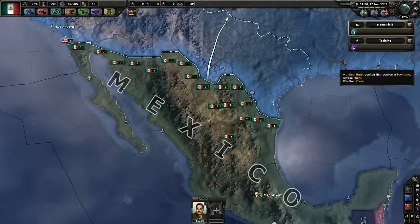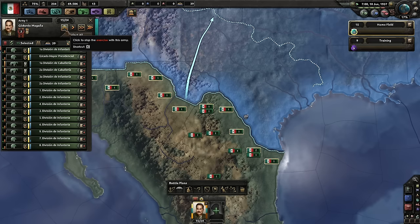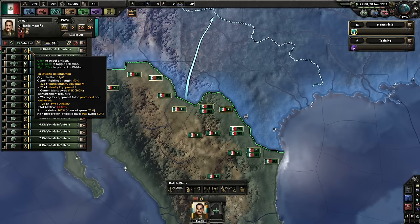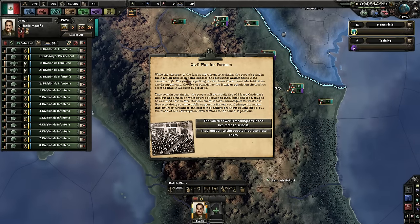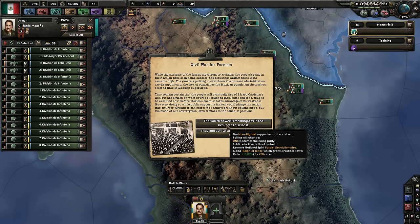We need to switch to fascist, please. Just tell everyone in this army to train for a moment — we'll lose our planning bonus. Alright, civil war for fascism. All the attempts of the fascist movement to revitalize the people's pride in their nation have seen some success, but the resistance against these ideas remains high. The generals plotting to overthrow the current administration are disappointed in the lack of confidence in the Mexican population in Mexican superiority. They remain certain that the people will eventually tire of Lazaro, but are divided on one course of action. Some call for a coup to be executed now before Mexico's enemies take advantage of its weakness: 'The will to power is meaningless if one hesitates to seize it.'